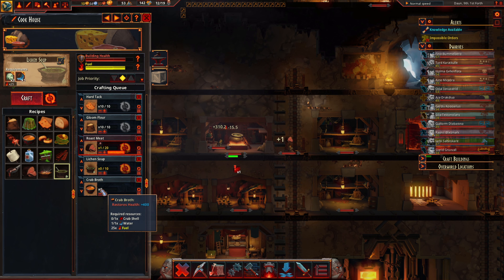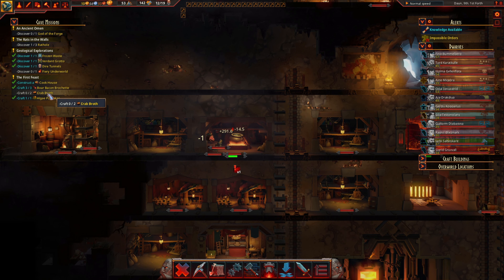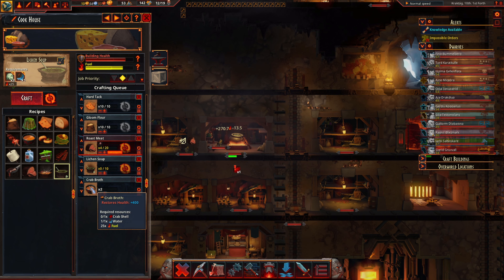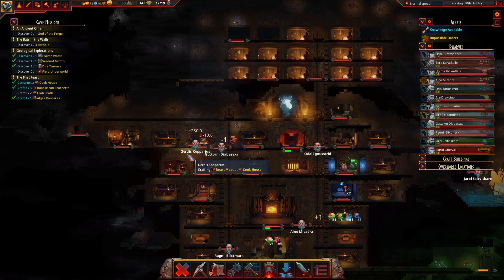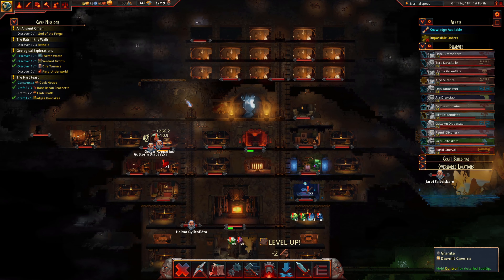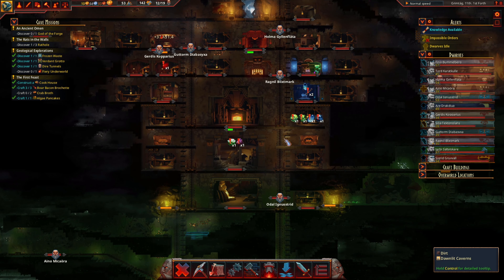We've still got crab broth, but that's mainly just to complete this quest over here. It restores health, but those crab shells are so hard to find. We can't seem to locate any, so I'm not gonna bother too much about it. We've got other things that'll make us food and restore health as well, so that'll be good.